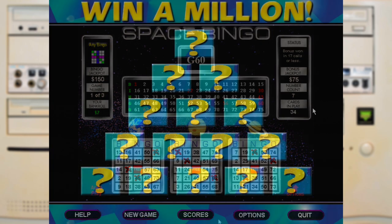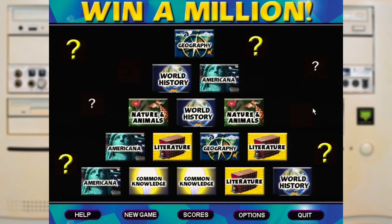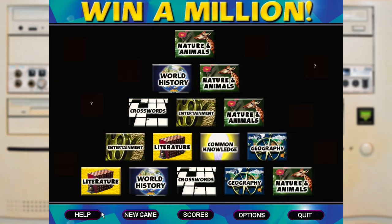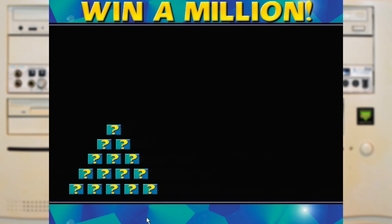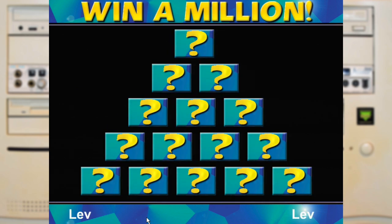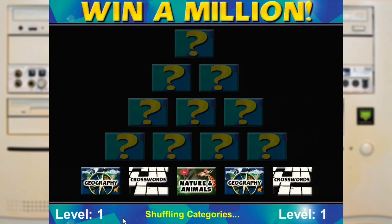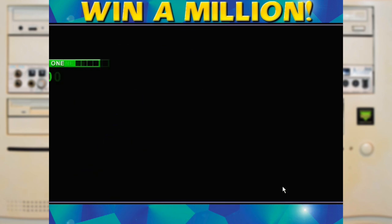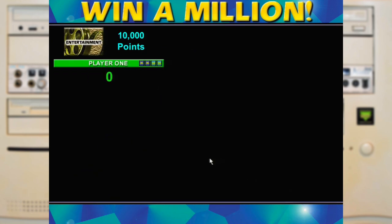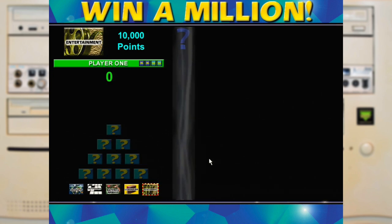Our final game for the trivia section is literally trivia — it's Win a Million. Can you make it to the top of the pyramid, answering all the questions to win a pretend million? Well, spoiler alert, I can't. At the start of each round it will randomly pick the topics, but you can replace any one of them if you think it's going to be too hard. And then you just have to tap on each one in turn and answer the question.